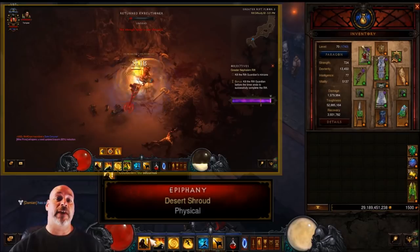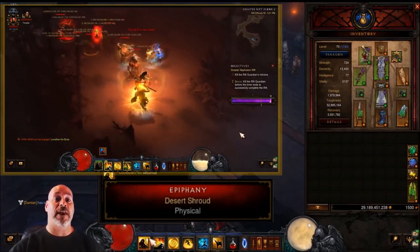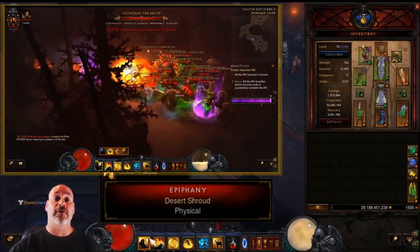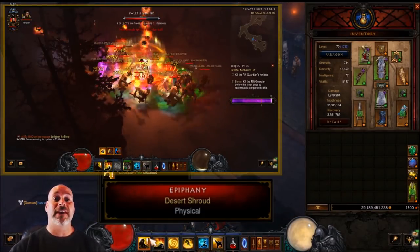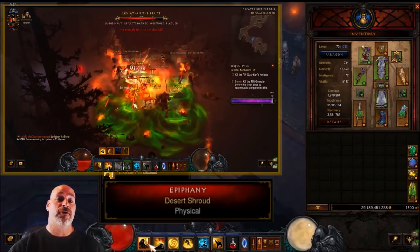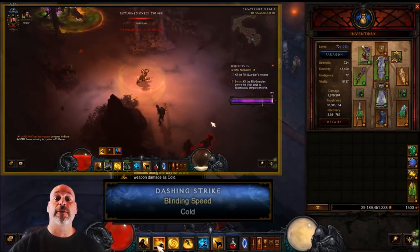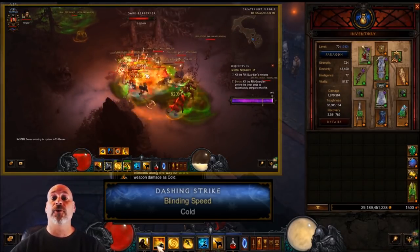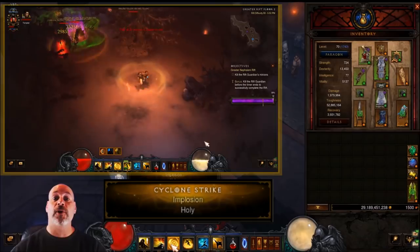For skills: Epiphany with Desert Shroud lets you regain spirit faster and provides 50% damage mitigation. If using Rabid Strike, Epiphany triggers your clone for double damage. It also lets you navigate the rift by clicking on mobs when Dashing Strike is on cooldown. Dashing Strike with Blinding Speed gives 40% increased dodge chance and lets you navigate in and out of sticky situations. Cyclone Strike with Implosion groups enemies neatly and triggers the damage mitigation from Lefebvre's in the cube.